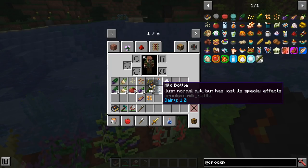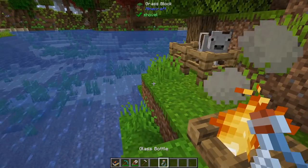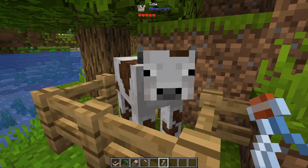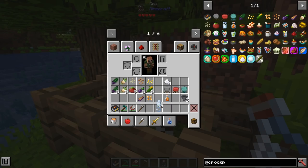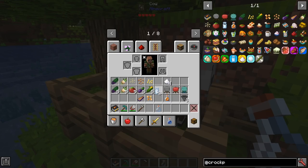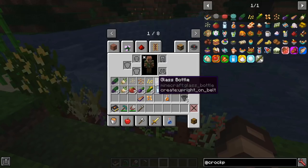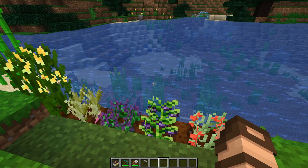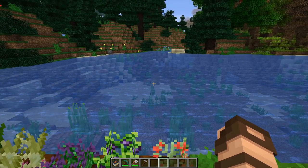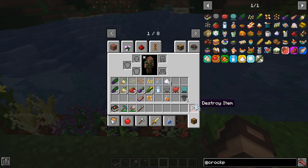There are other things like milk — in order to get that, you need to have a cow and a bottle, and you just right-click on it and you get yourself a bottle of milk. It doesn't act the same way as vanilla milk does. You don't get the bucket effect — it's used as an ingredient for your crock pot itself.